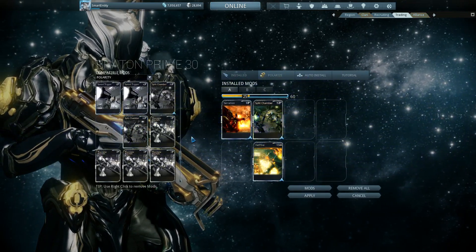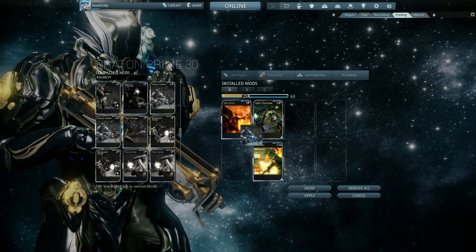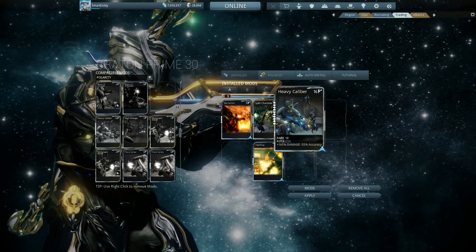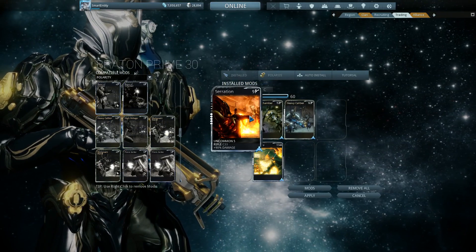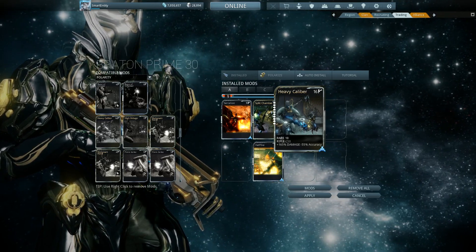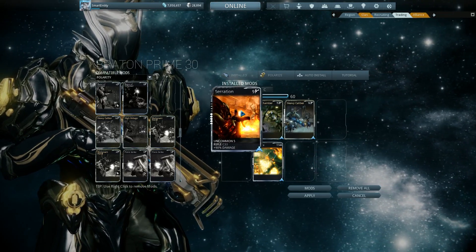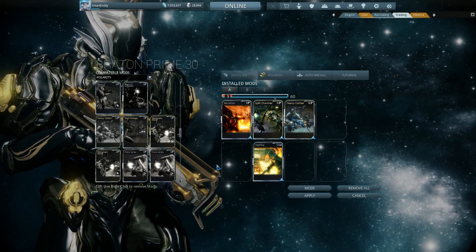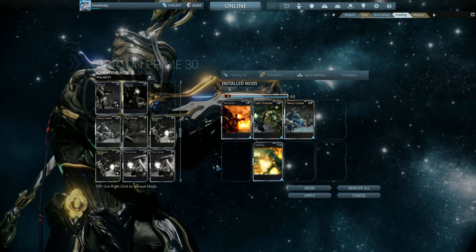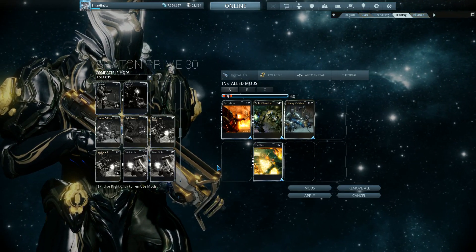The next mod you want is debatable depending on weapon type, but as far as base damage goes it would be Heavy Caliber. However, I definitely do not recommend ranking this too far up if you're a beginning player. As a rule of thumb with rank 10 mods — Serration, Heavy Caliber, Redirection, Vitality — I do not recommend a beginning player to rank it above rank 6. That's not level 6, that's rank 6. I have a rank 5 Serration here, which is level 9. Anything above rank 6 takes a lot of cores and a lot of credits, and if you're a beginning player you're better off distributing those cores to other mods and those credits to things like the foundry or other modding.